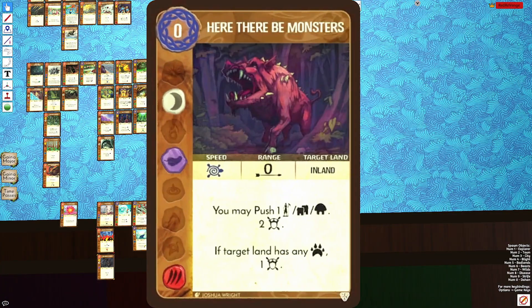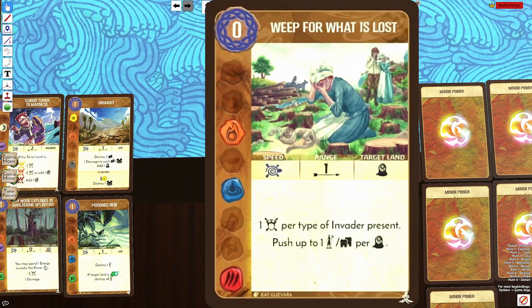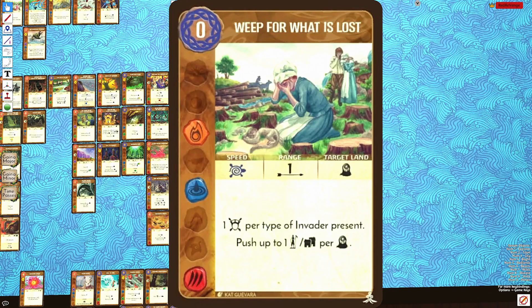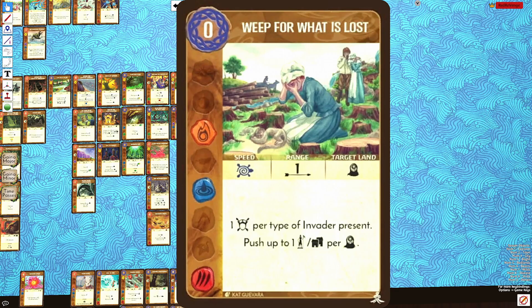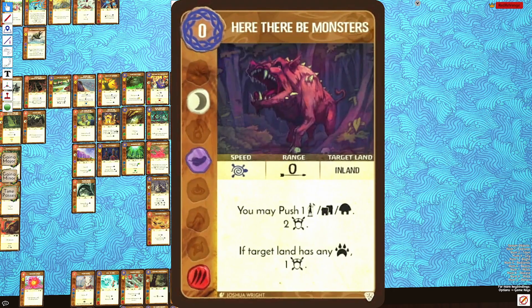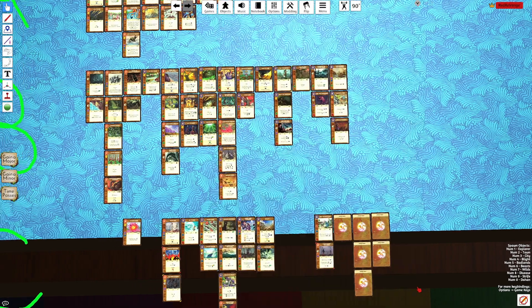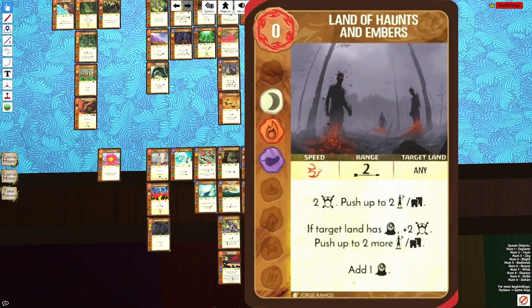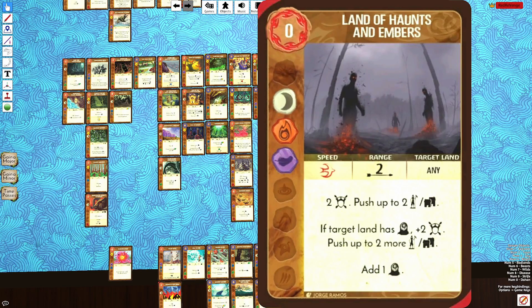It looks like the next column is Disruption with Fear. We have Weep and Lands of Haunts and Embers. The problem with Weep is it's one fear per type of invader present, so usually between one and three fear, which is very similar to Here There Be Monsters. You also get to push per Blight, but having to target a land with Blight really hurts this card. It also has worse elements compared to Appear as Shadows and Here There Be Monsters. Lands of Haunts and Embers is a fast push with fear, but because it adds Blight the card has to be really effective, and it just isn't — it doesn't impact the board enough.